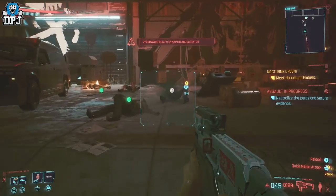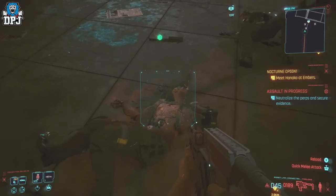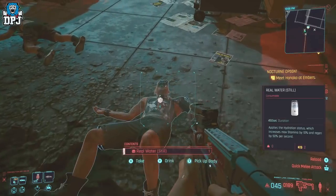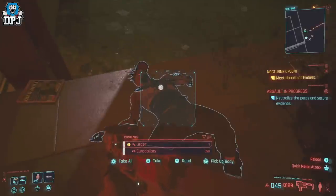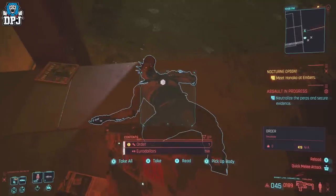One of these dudes will have upwards of 400 to a thousand eddies on their body — and that's the guy we need. You don't loot him. If he isn't here, that's fair enough — if he isn't here, we reload. So this guy has got 558.